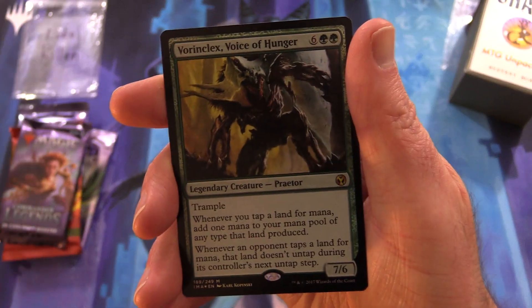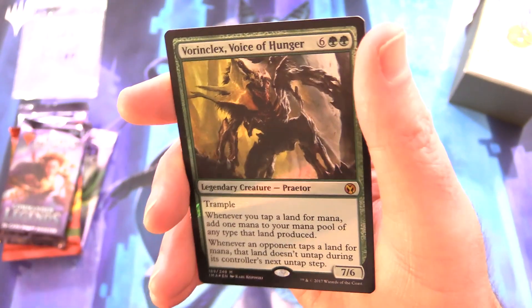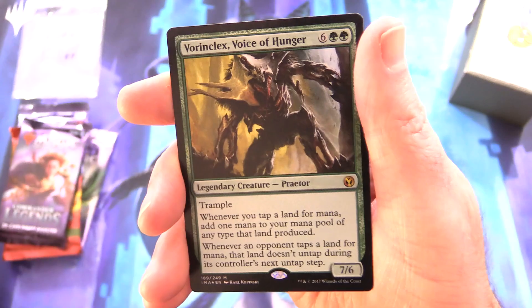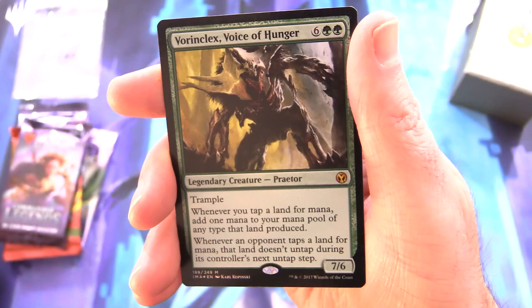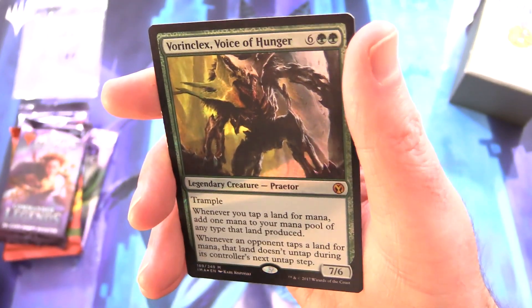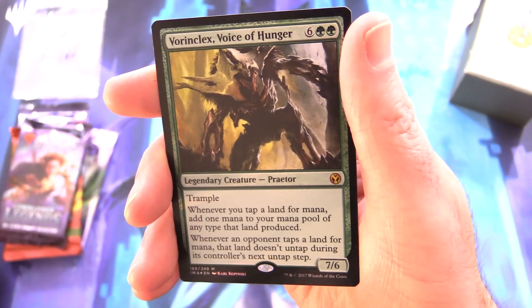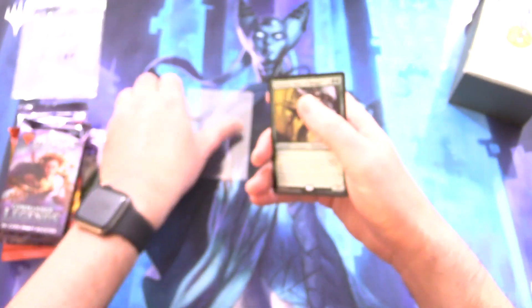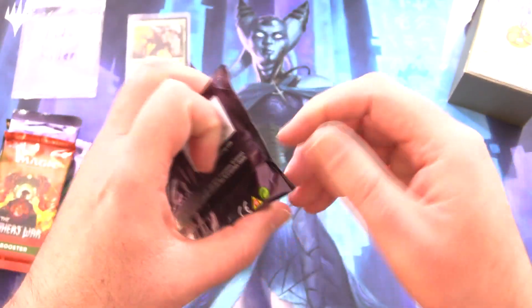This one is from Iconic Masters — I think it was a reprint. We have Vorinclex, Voice of Hunger. Legendary creature Praetor, 7/6/4/8 with trample. Whenever you tap a land for mana, add one mana of any type that land produced. Whenever an opponent taps a land for mana, that land doesn't untap during its controller's next untap step. Awesome foil for you today, Luke. Let's get into some Commander Legends.